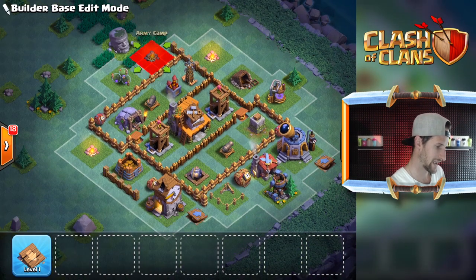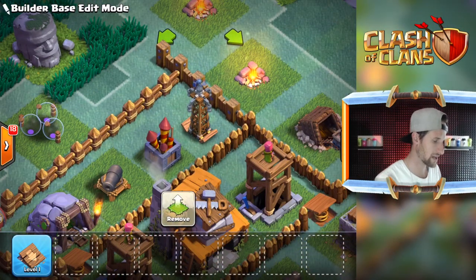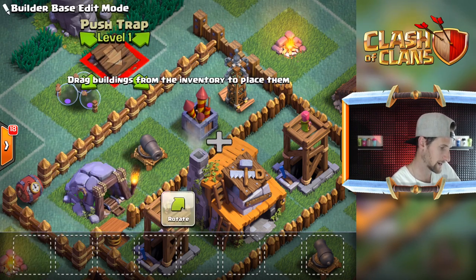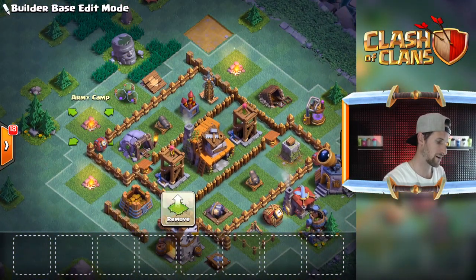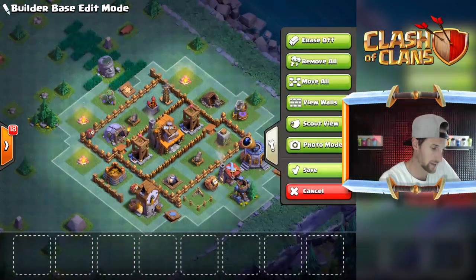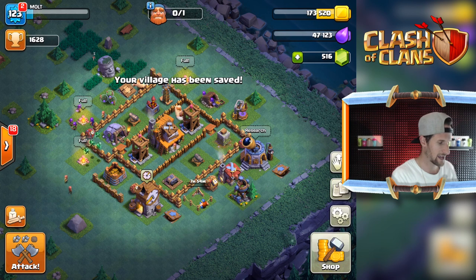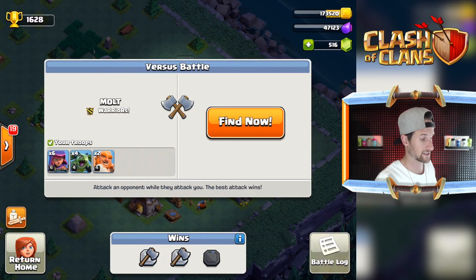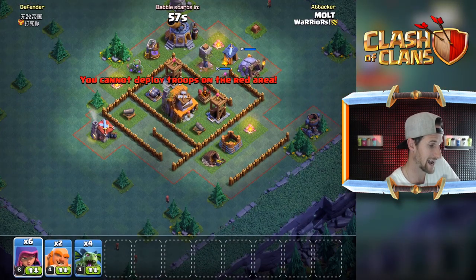We'll throw the laboratory right here by the crusher and the cannon. There are a lot of points in the laboratory so if we can make people go this side, that'll be good. Let's drop these off right here to make them go right towards that bomb, and throw my mega bomb right here for anybody that walks around. We've got one more army camp to put out — I forgot the little cheat to get rid of the grass. We'll put that right there and bring another army camp right here. That's looking pretty good. Let's save that. We've got one more attack to do here.